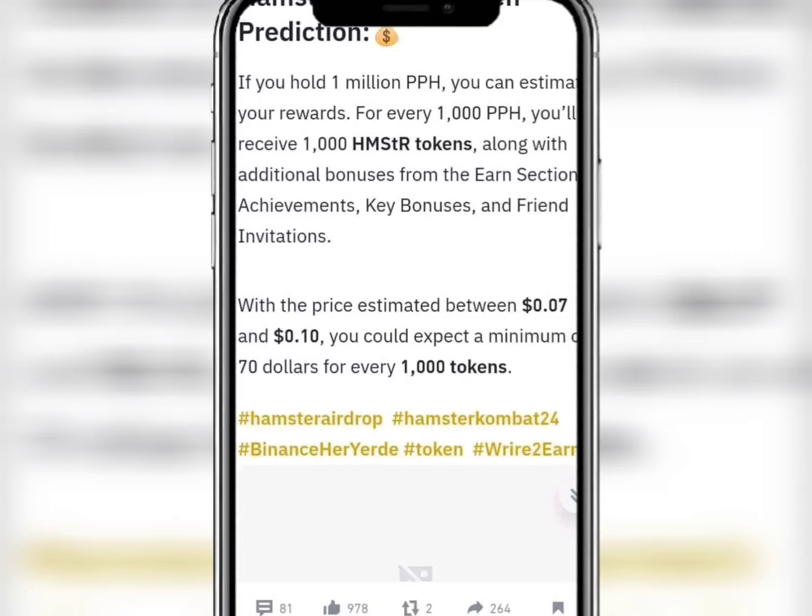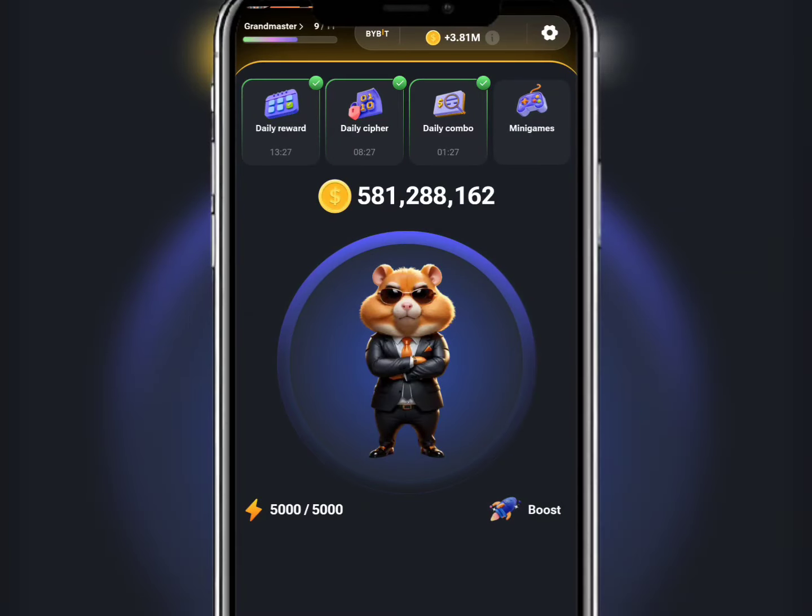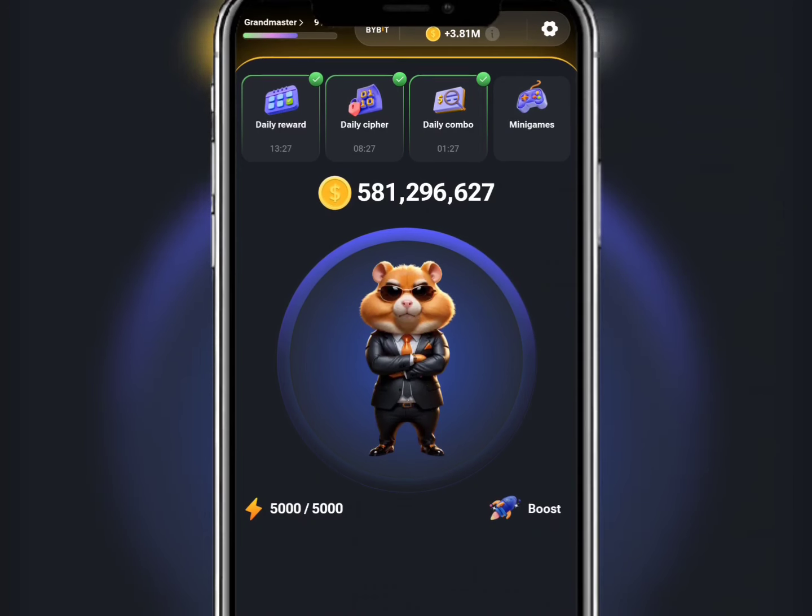It says if you hold 1 million profit per hour, known as PPH, you can estimate your rewards. This video is mainly for people that have above 1 million profit per hour. The calculation is very simple — all you need to do is watch the video to the end.